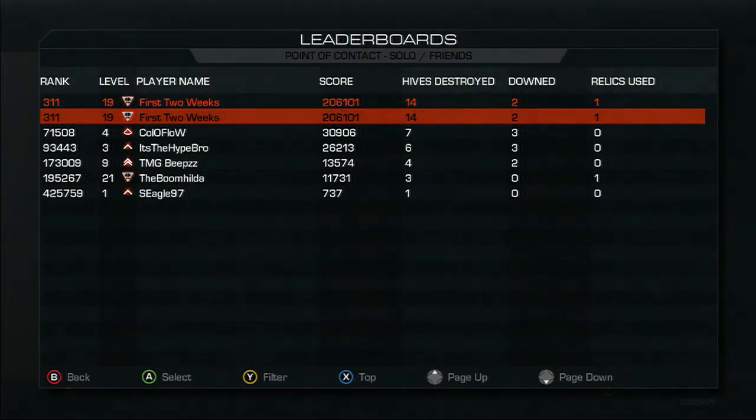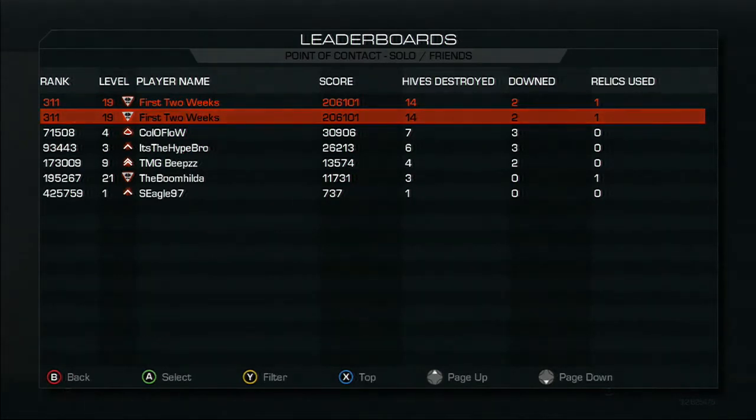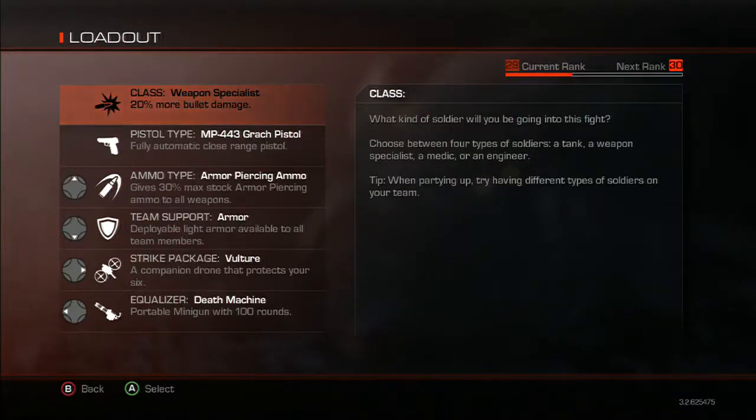Hey guys, what is up? This is First Two Weeks, and this is my complete guide to extinction — basically everything you're going to need to know about extinction to get a really good score on it. Except for relics 2 through 5; I will be going over one relic in this. I've done 2 recently, but I'm not past 2nd prestige, so I don't have any more relics. I will be posting that very shortly as well.